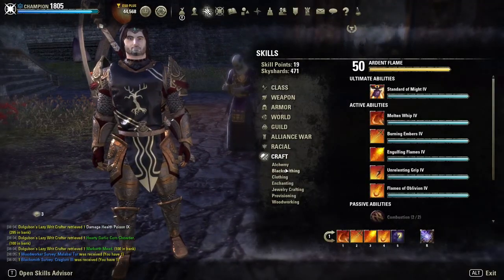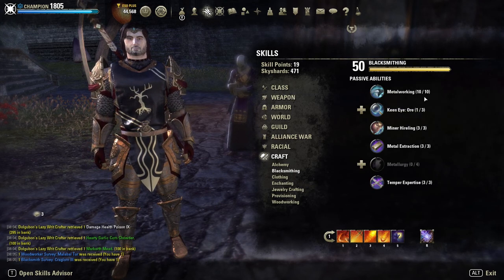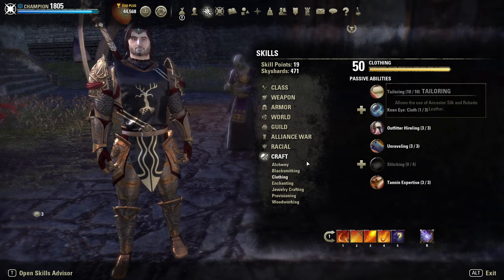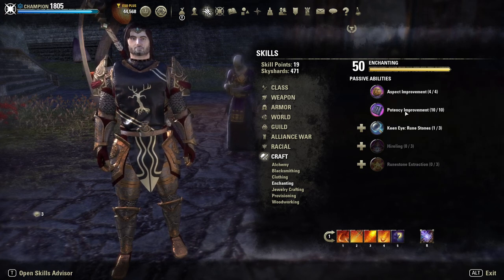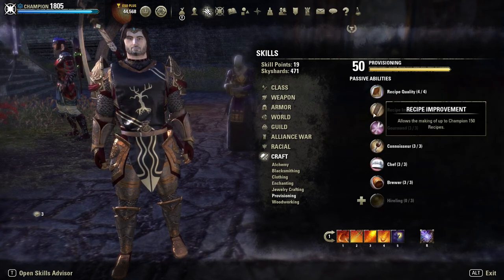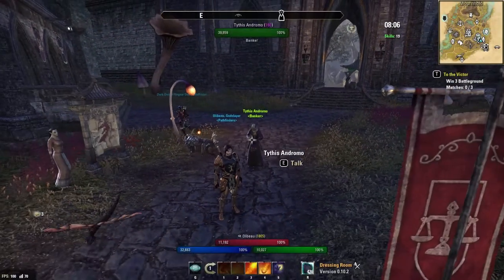Another good thing to keep in mind is when you're doing crafting writs, you want to make sure you've got 10 in your Metalworking and Solvent Proficiency. For enchanting it'll be Potency Improvement. You want to be able to do the top level of writs, because that's going to get you the most reward.